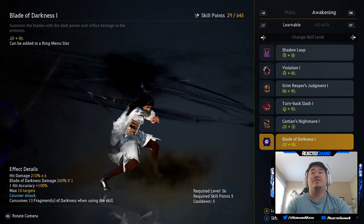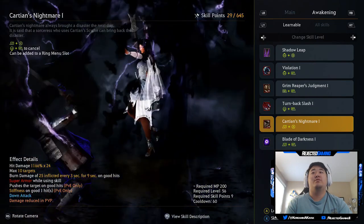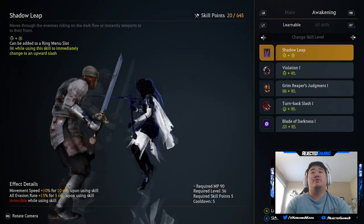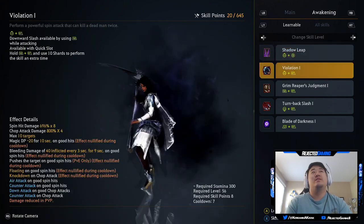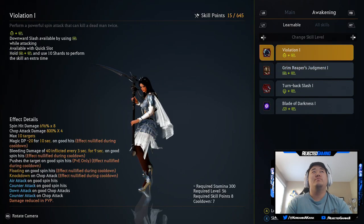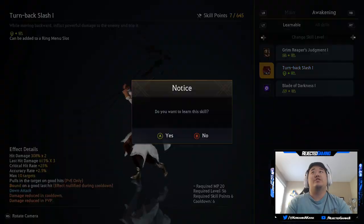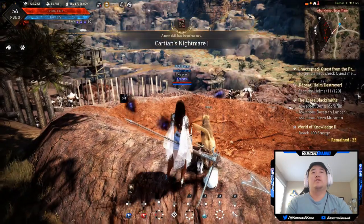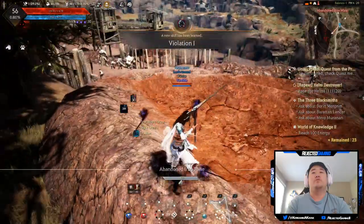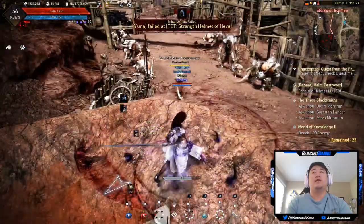Okay, learnable skills: Blades of Darkness, Carshan's Nightmare — I can get that one, it's only nine points, we're gonna get that one. Shadow Leap — that one's probably useful. Violation, I'll pick that up. I gotta do Turn Back Slash to leave... that leaves us out of skill points, but those are the ones I really need because I need a move to get out of combat. Oh wait — when I dash forward, it swings out of the dash now! So we have that attack now.